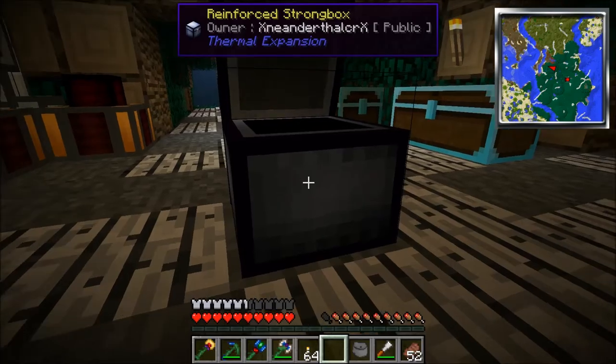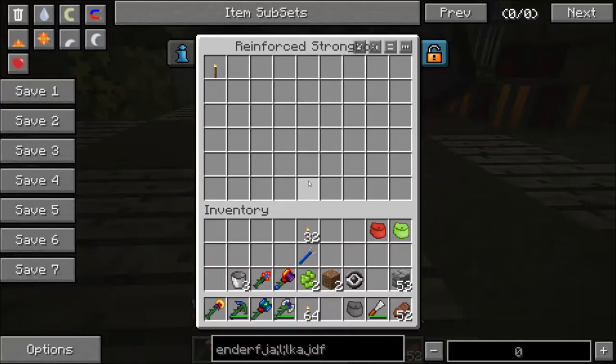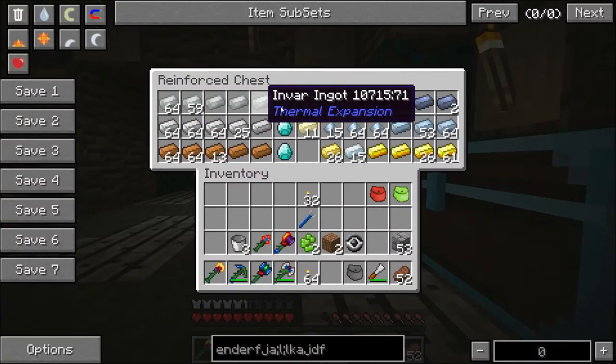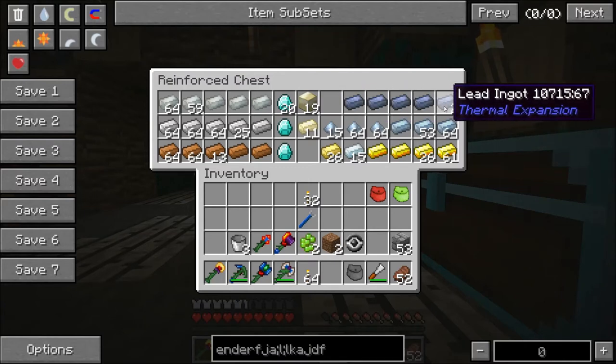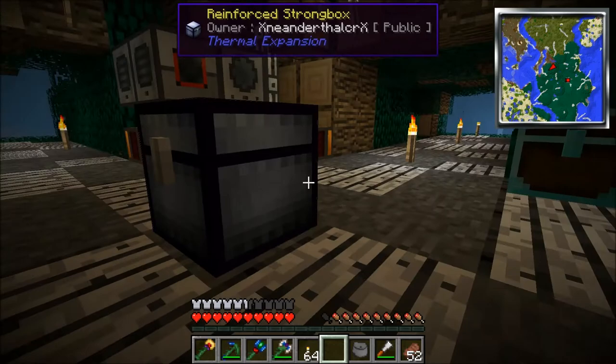This reinforced strongbox is not super big. Is it bigger than one of these diamond chests? I think it is bigger than one diamond chest. Let's see — thirteen by three, so that's thirty-nine slots. This diamond chest has nine by six, which would be fifty-four. So yeah, this is way bigger. I wonder if they can conjoin.